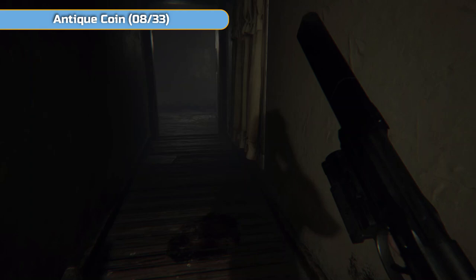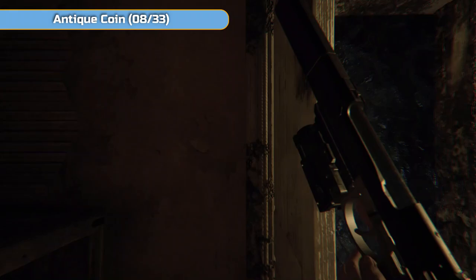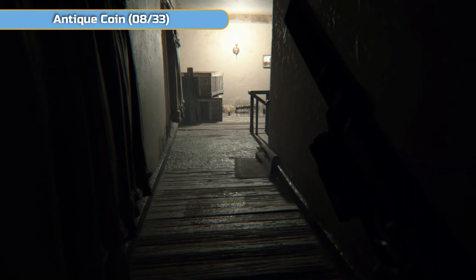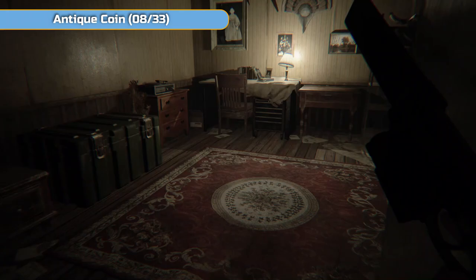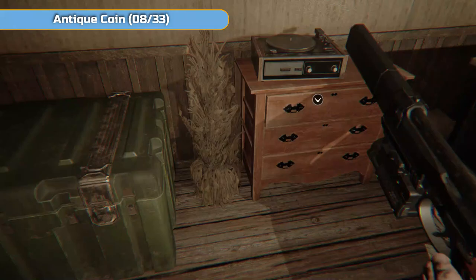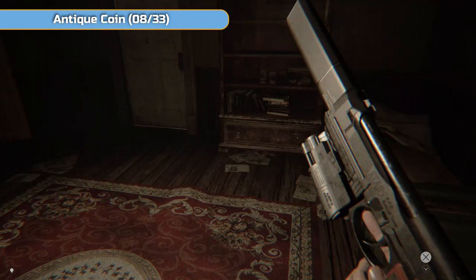Take the scorpion key, just unlock this room and then put it back. Take the lock pick as well. Drop the lock pick off, drop the scorpion key off. Just carry roughly 30 ammo — don't carry extra, you're not going to burn through it. Carry your maximum, that's it. One tape — make a save here. Then we're going to head downstairs.